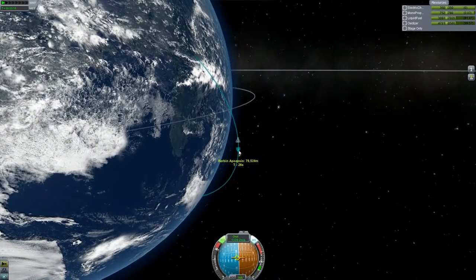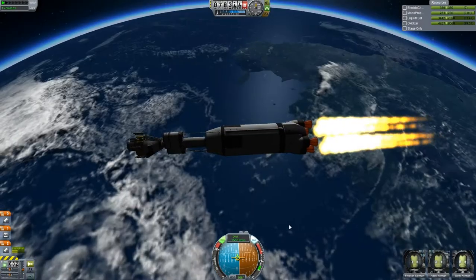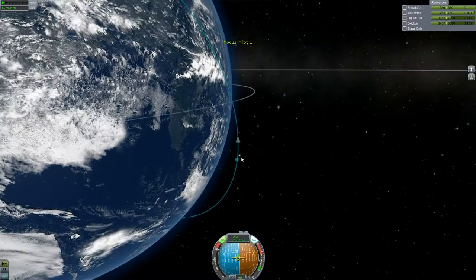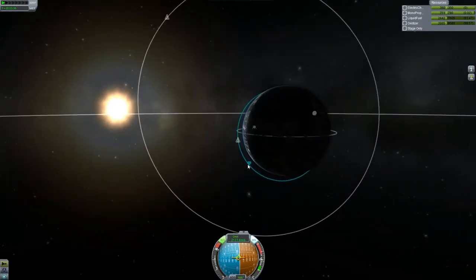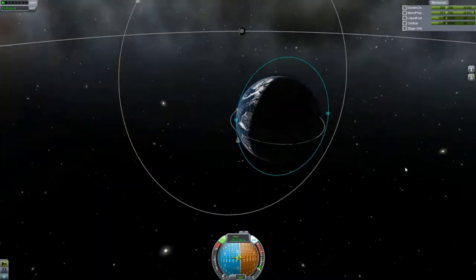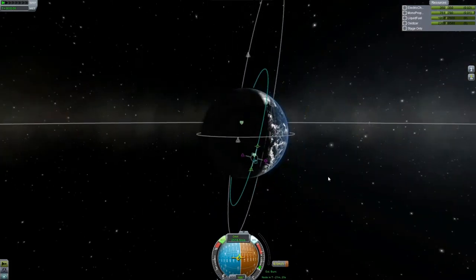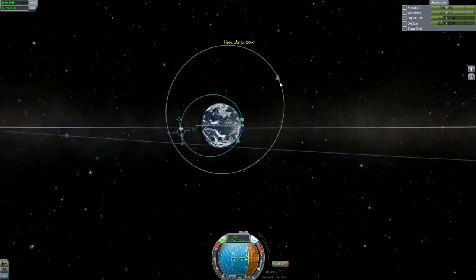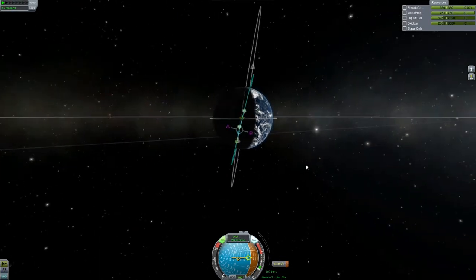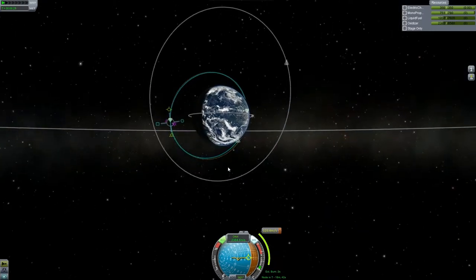Hopefully in the 1.0 release, Squad actually adds that to the game — it adds so much and makes it look really planet-like. Now that we're in orbit, I pretty much keep this stage all the way to the rendezvous because it's just got so much fuel on it. At some point I might decrease the orbit because it's kind of elliptical and a pain to rendezvous with, but you know, I do it like a pro — well, not always.